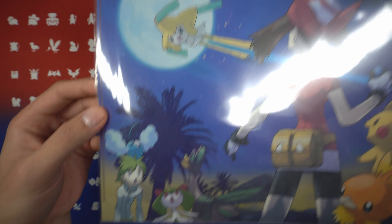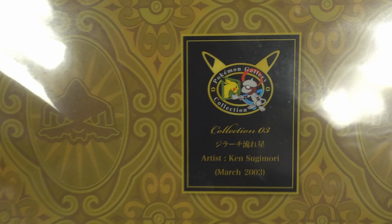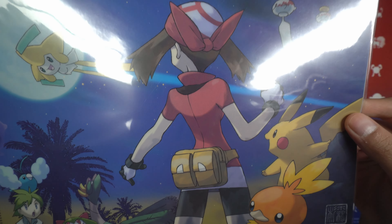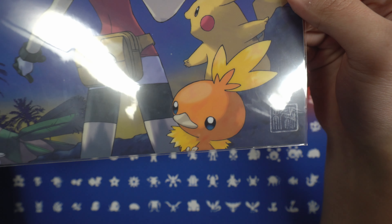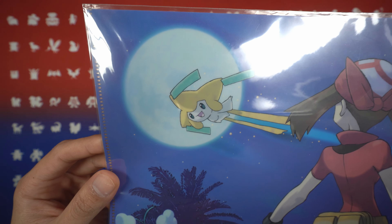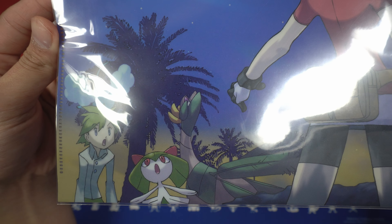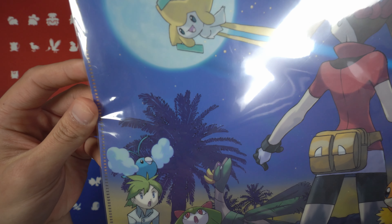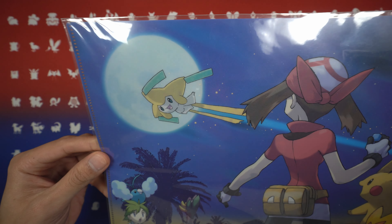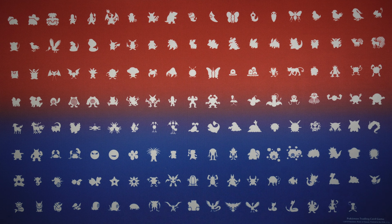Lastly for art appreciation, we have this clear file from the Ken Sugimori Art Gallery Collection. On it we see Mei, Pikachu, a little Torchic, Chimecho, Jirachi, Wally, Swablu, Ralts, and Tropius — all looking at Jirachi in the night sky, probably on a beach. Very nicely done by Ken Sugimori. If we turn it over, we see a pattern of J and Jirachi alternating throughout.